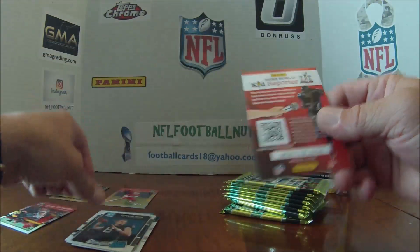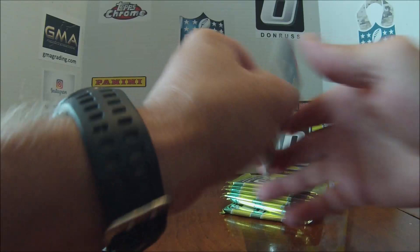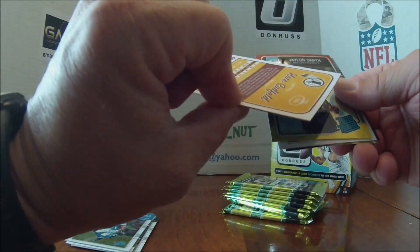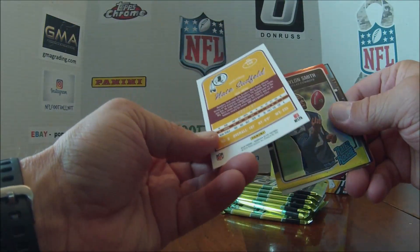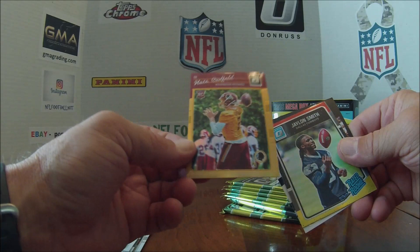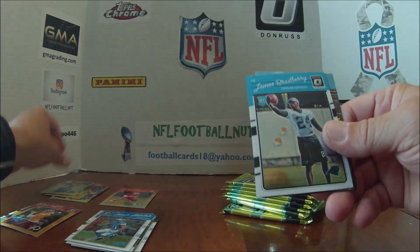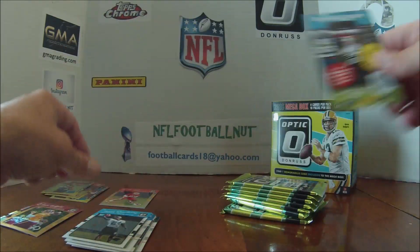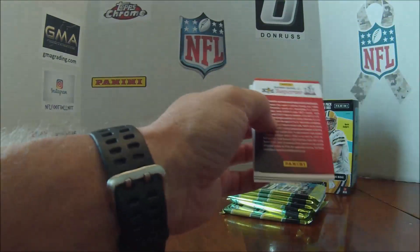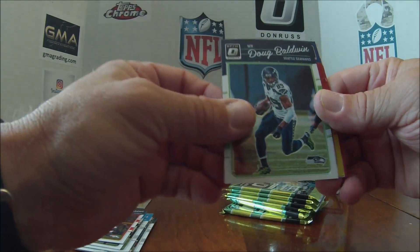Connor Cook. Amir Abdullah. Nate Sudfeld — it's numbered, it's $199... 61/99. That's a yellow — I'm not sure, I forgot what color those are, I'll have to look it up. Jalen Smith red and yellow. James Bradbury. Tyler Hill was a holo too, so that's good. CJ Anderson, who's now with the Panthers. Doug Baldwin.